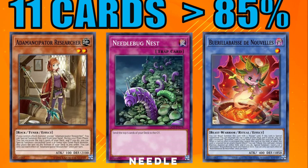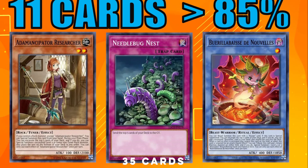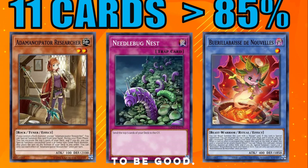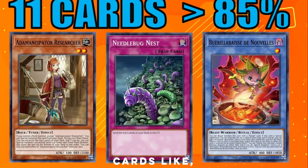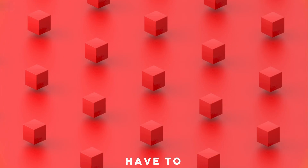So if you're using Needle Bug Nest, and you still have 35 cards left to go, you need 11 of those to be jackpot cards. They don't have to do something continuously — cards like Metalfoes Fusion can count, for example.